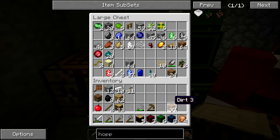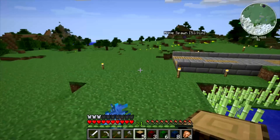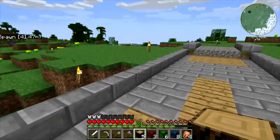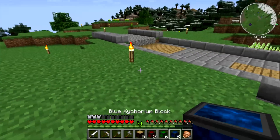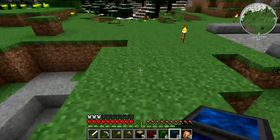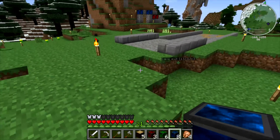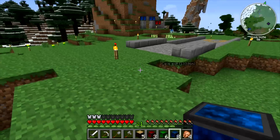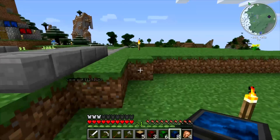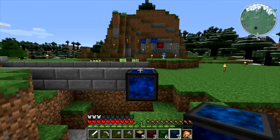We're going to need the stone brick for the roads regardless of which option we end up with. We're going to use the Christmas-themed Zychorium blocks — okay, maybe they're not intentionally Christmas-themed, but it's Christmas and they're Christmas colors. We're going to use these to kind of measure out some plot-like areas.